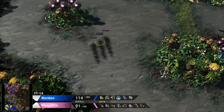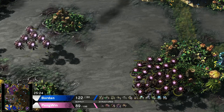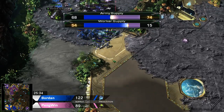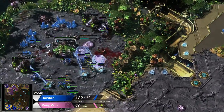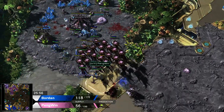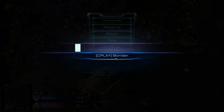Penguin has three infestors hidden somewhere, but no spire — so no greater spire, no broodlords coming in. That's the end of the first game — the round of 256. We're gonna go into the next match, which will be Borden versus Liquid TLO.